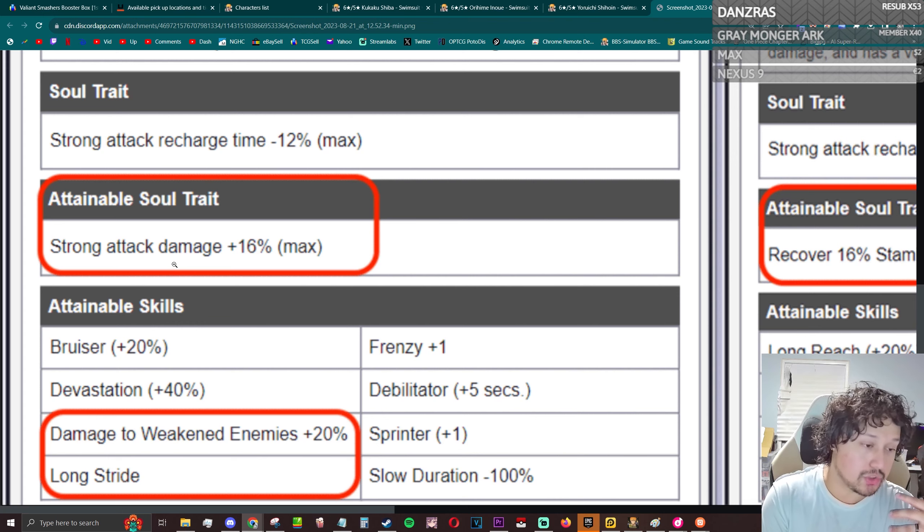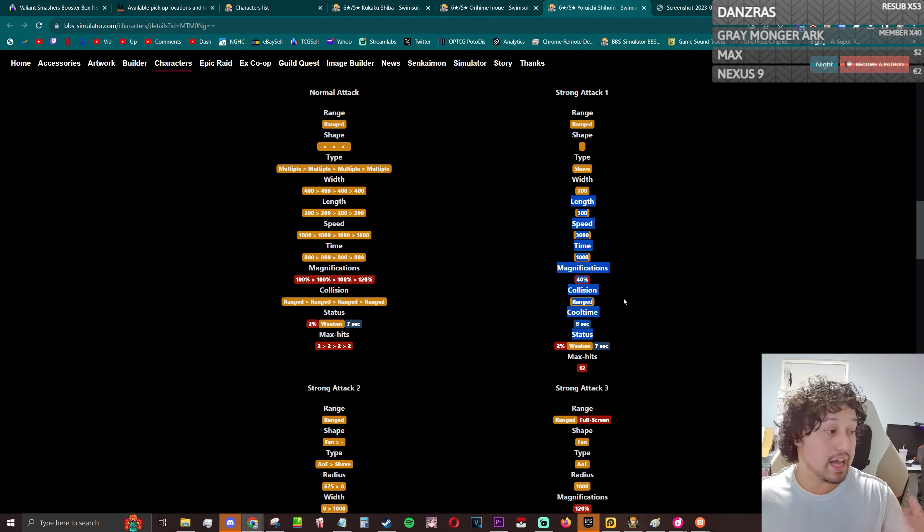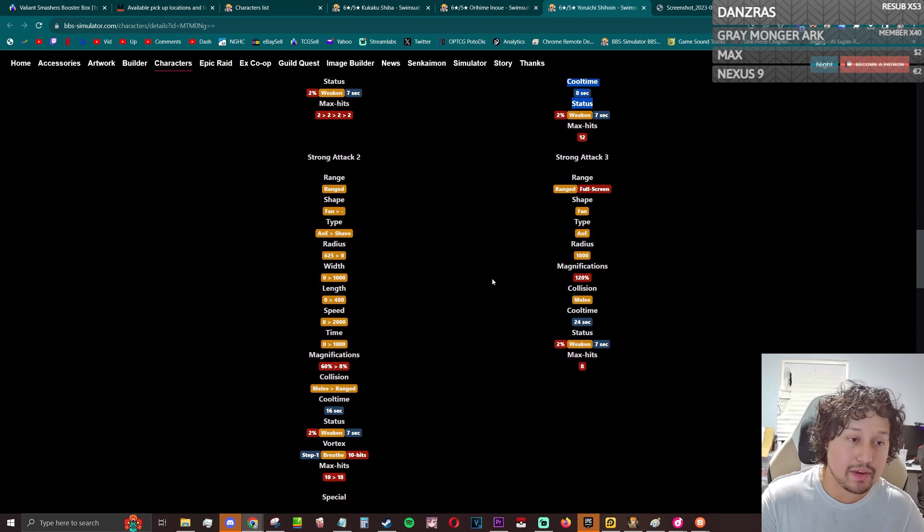Damage to weaken enemies plus 20 — I don't really see this being all that great for her in particular. She's not picking up Havoc, which is unfortunate. Her first strong attack is the 40% magnification pushback attack. This is not a bad strong attack with Havoc due to a nice decent spread that deals a lot of damage, but when you don't have Havoc it becomes significantly harder to aim — you can't fire from the hip, you need to aim down your sight and make sure you don't miss.